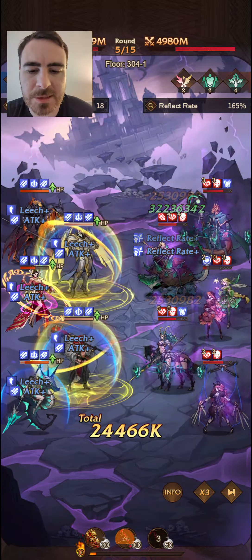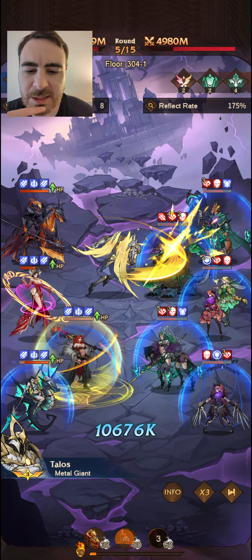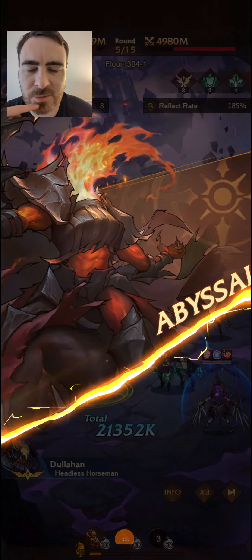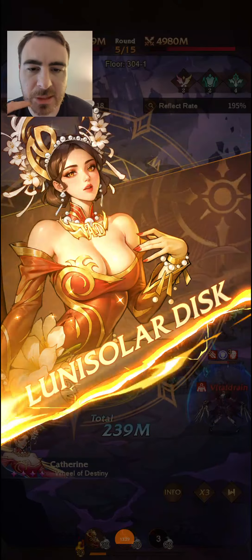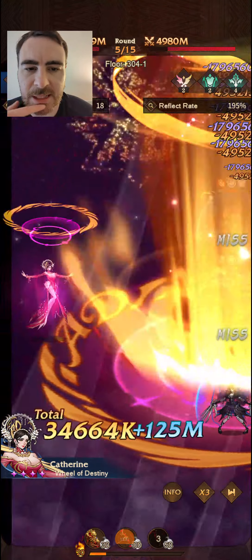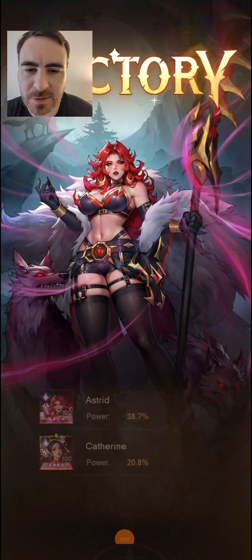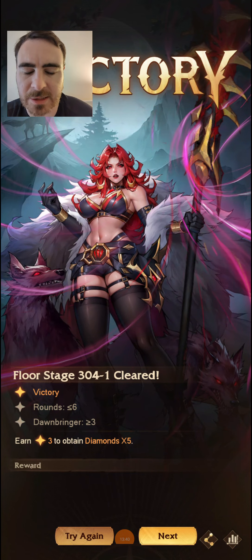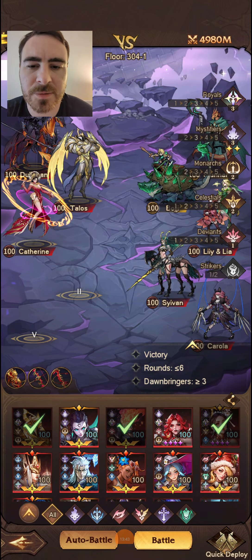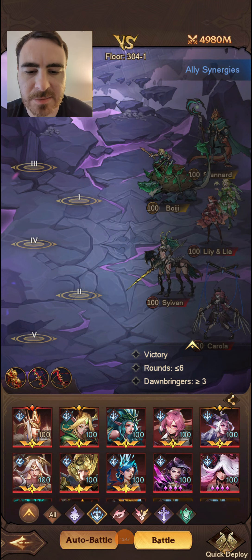We'll jump into Valianters. As you can see, if I had this relic at a higher star level, I would be able to cast this now and the Plague Bow would also trigger twice. Let me skip ahead — 11 rounds, we don't need to see all of it. We do get the win, so let's go ahead and try again with a different team.